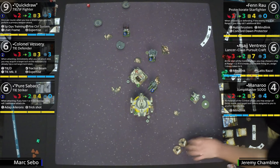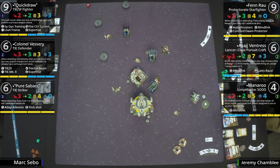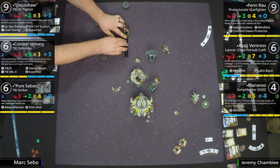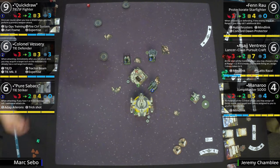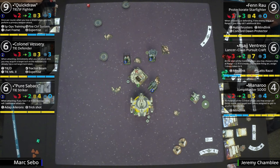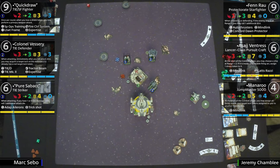If Pure Sabacc has Manaroo in arc, that's actually a really big attack — potentially a five-die attack. And Pure Sabacc is pretty cheap, around 22 points. So if it soaks all those range-one attacks and returns damage, that could be fine. This is where the money is happening.